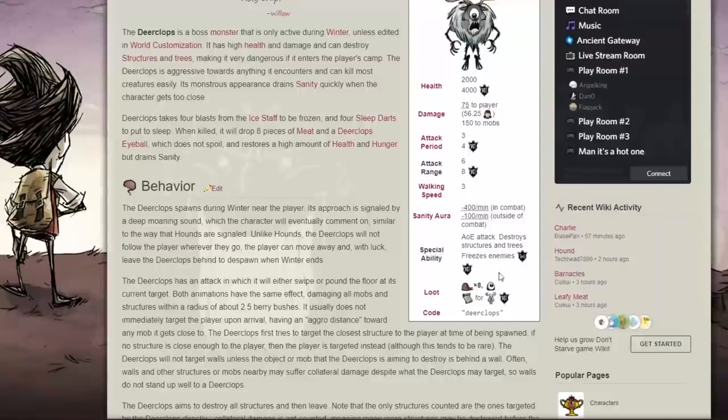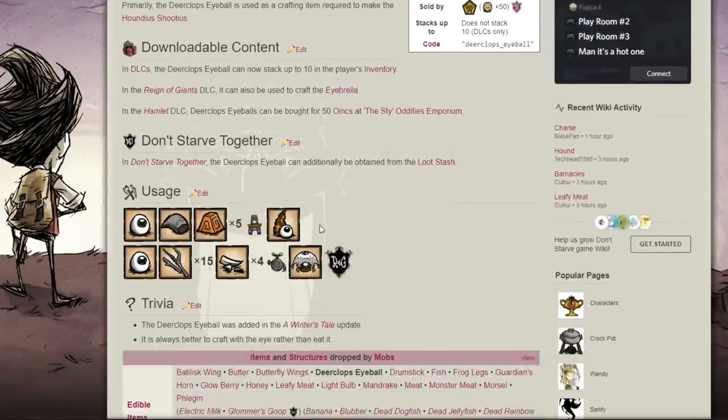What the Deerclops eyeball lets you do is use it to build an Eyebrella, which gives you 100% resistance to rain — and in spring, rain is really, really bad. It'll mess you up: it'll make you drop your weapons, it'll make you freeze to death, it'll make you go insane really fast. And if you're a beginner, I know a lot of beginner players don't want to play insane all the time.